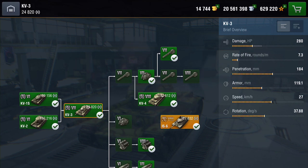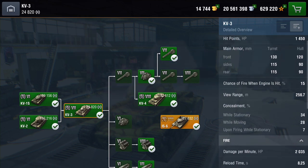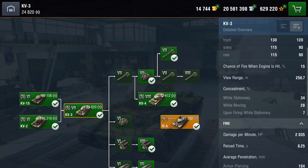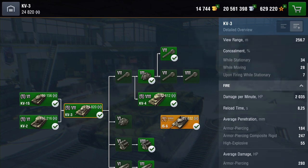Damage wise, this thing will knock out 280 HP on the tier 7 small gun, and 400 on the big derpy one — we'll get to that more later. Hit points: it's got 1,450. The armor at the front is pretty thick, sides not too bad, rear not too bad, especially on the turret. View range is just over 250 meters.